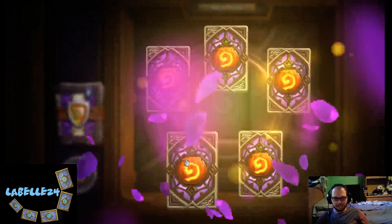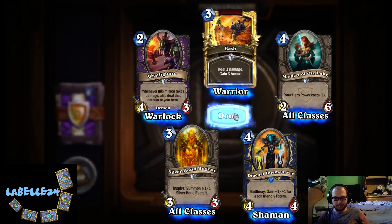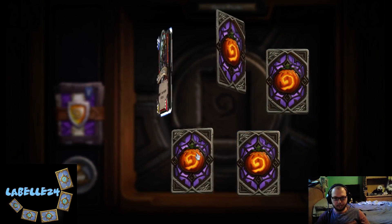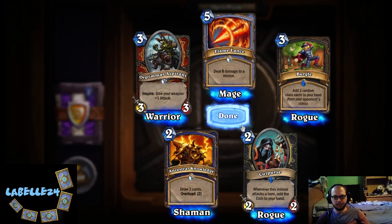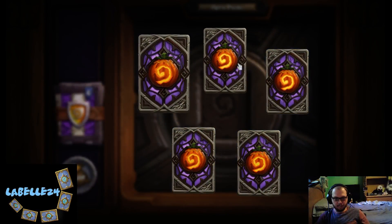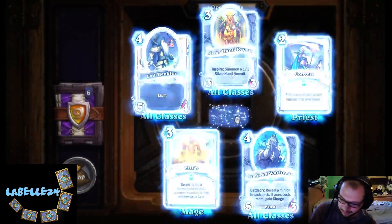We're going to have to buy like ten more packs I think. Golden Bash — woohoo, golden Bash! Totem Carver — yeah, that could be a good card, if you're getting a lot of totems out. I think Totem Shaman might become a real thing. At least we got the Flame Lances. What is it, like our fifth Cut-Purse or something? I'm sick of seeing that card. Oh, the triple rare... the golden Evil Heckler — most power-creepy card in the world.